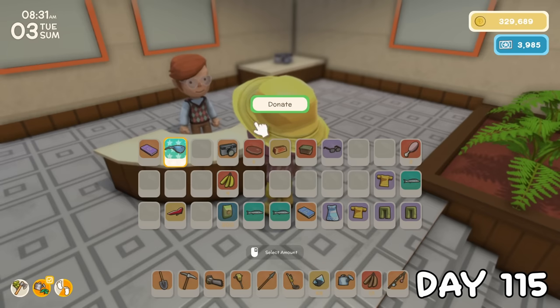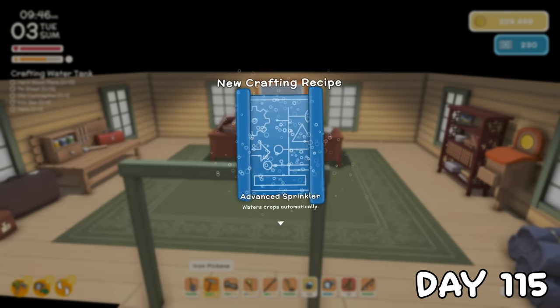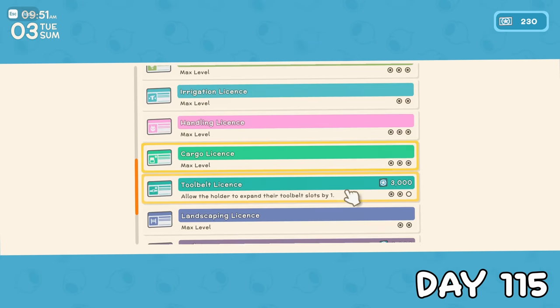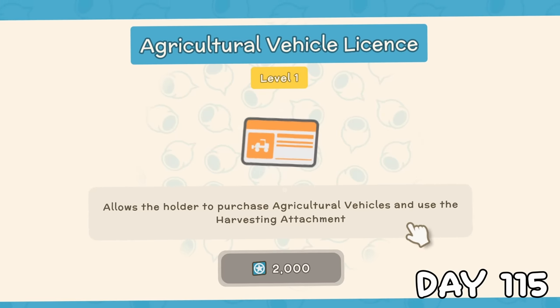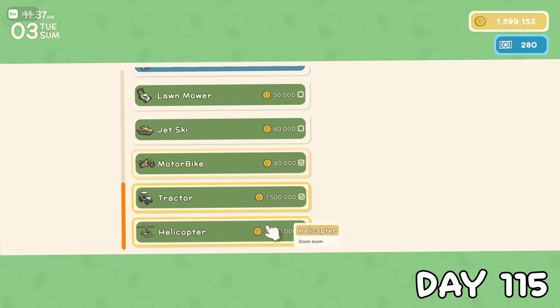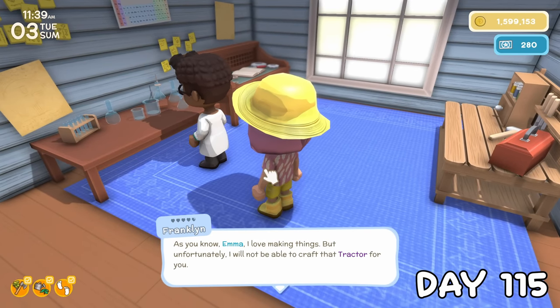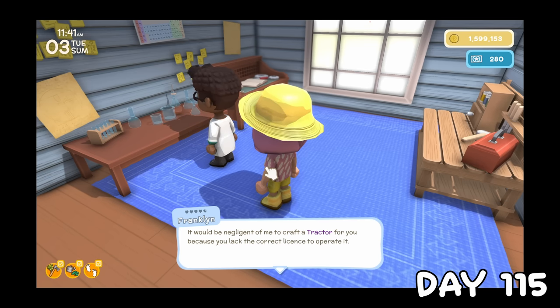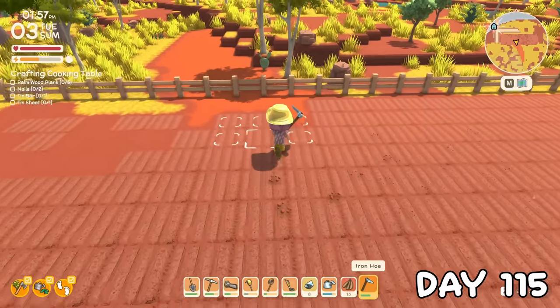I donated that stingray from yesterday before grabbing the next irrigation license for 4,000 points. This meant I'm now able to buy the agricultural vehicle license for the tractor. The permit point grind is endless. I wanted to try and commission the tractor so I had it ready for when I could get the license, but obviously you can't buy the tractor without the license. I left empty handed, but then filled those hands with a brand new hose so I could get to planting that new giant field.